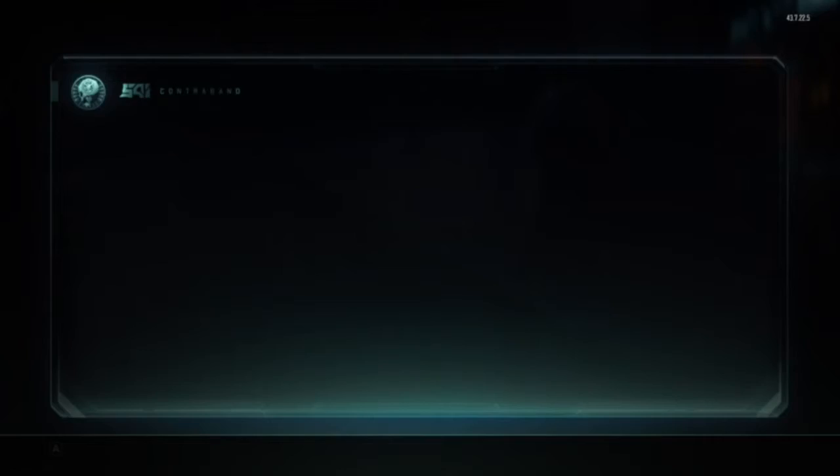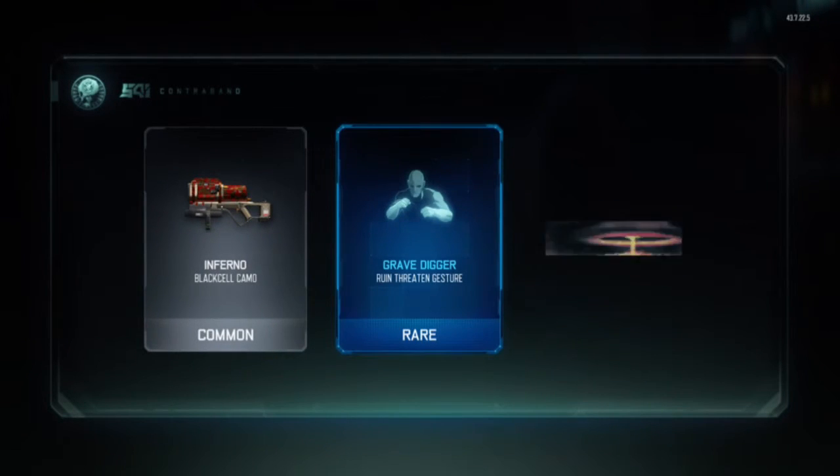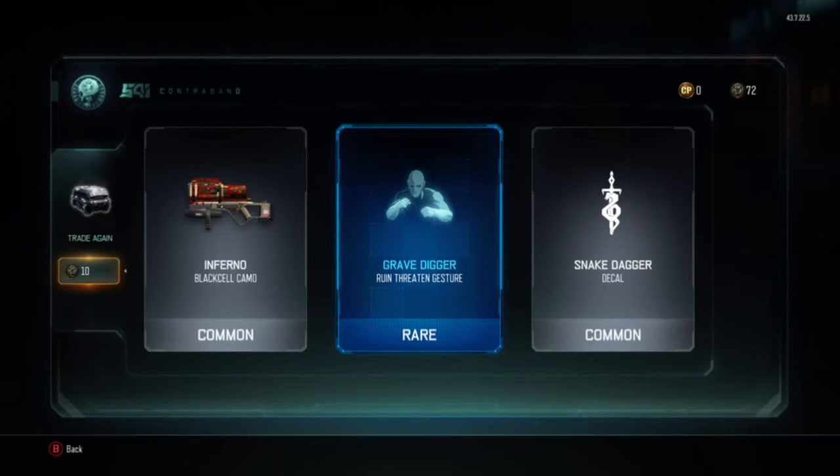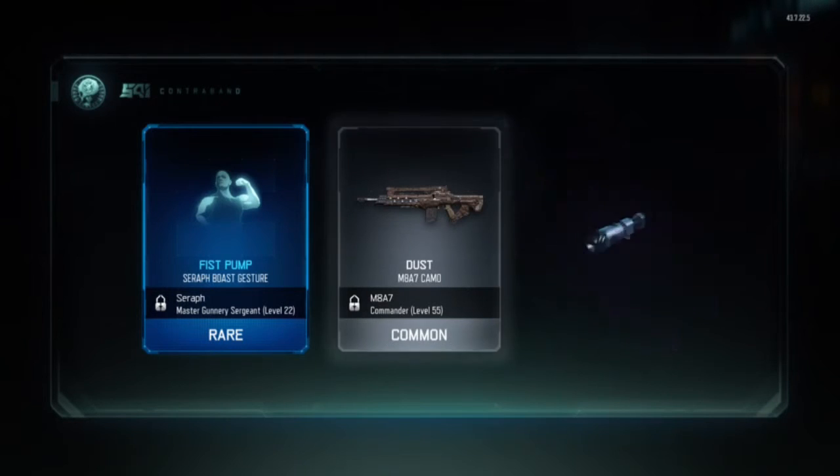Come on, give me something good. Gravedigger for the ruin — all I'm getting is gravedigger. Hello gravedigger. Fist bump for the seraph.